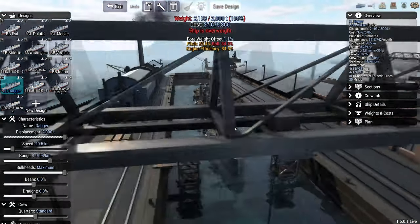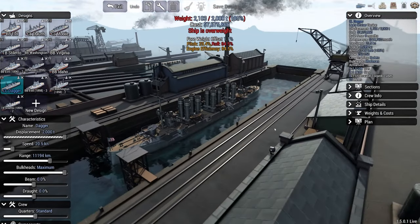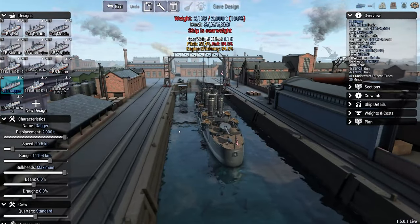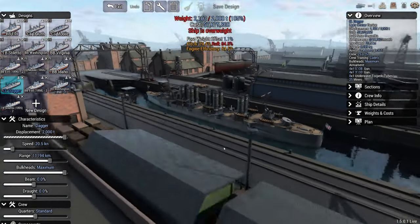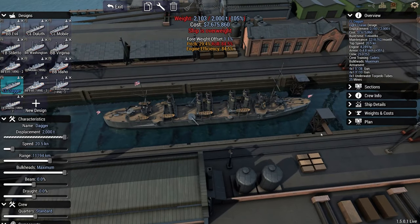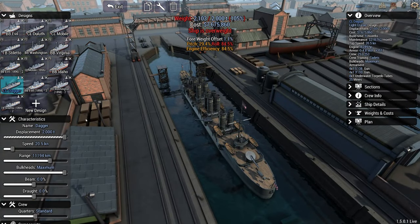Next I designed the dagger class cruiser. It's very similar to the mobile class cruiser but with a little bit more oomph. It displaces 2,000 tons at a cost of $7.6 million, top speed of 20.5 knots. For armament, it has four 5-inch guns, four 3-inch guns, eight underwater torpedo tubes, and 25 mines — so this ship can actually lay some mines. I did notice it's overweight. I'm not sure how, since nothing has been edited or changed — we somehow gained 103 tons. I'm going to say we didn't see that and move on.